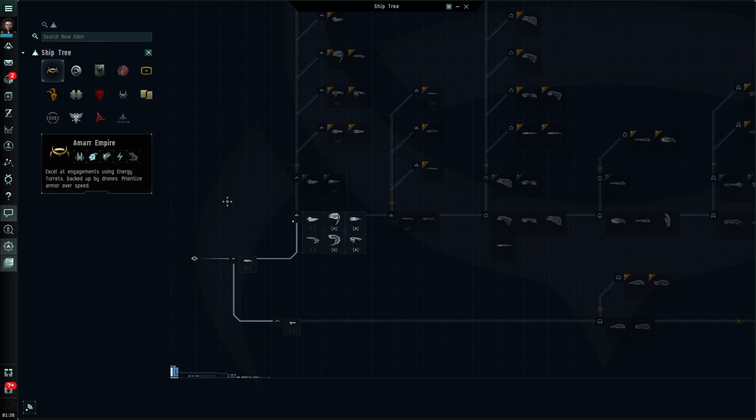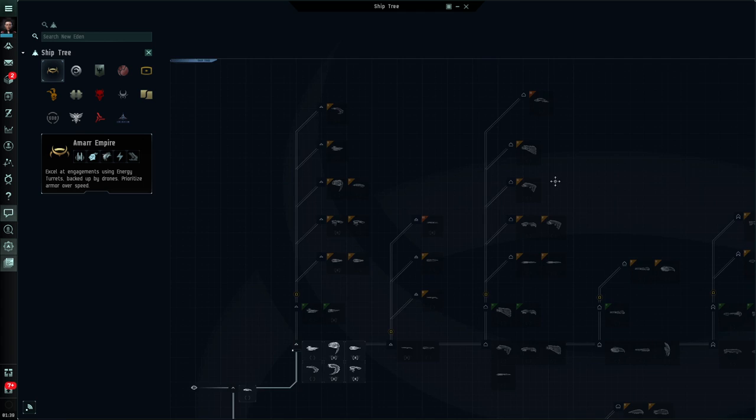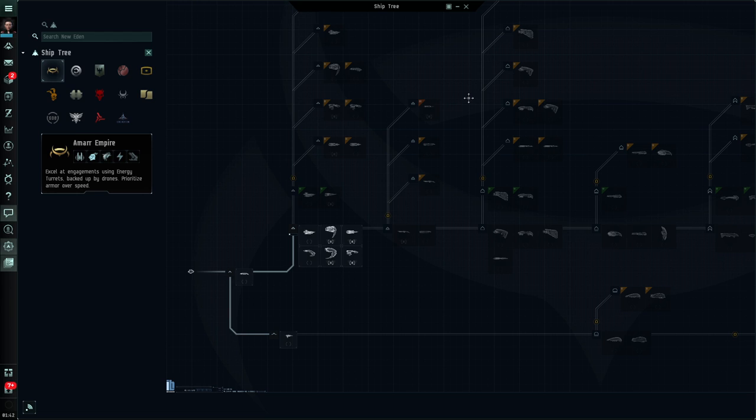Let's close my station services — I want to see the whole thing. Zoom in and out with my mouse wheel, left click and drag will drag me around the ship tree. Now why is this ship tree so important? Well basically it's the heartbeat of Eve Online.